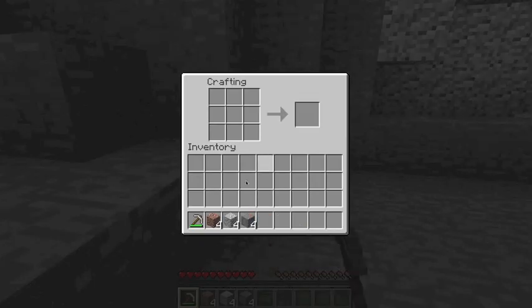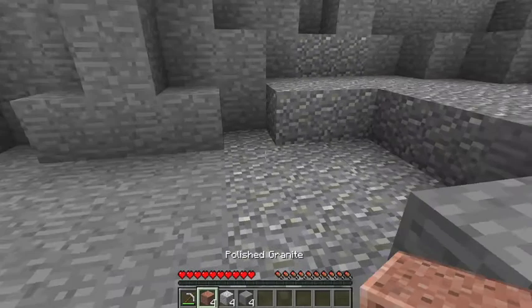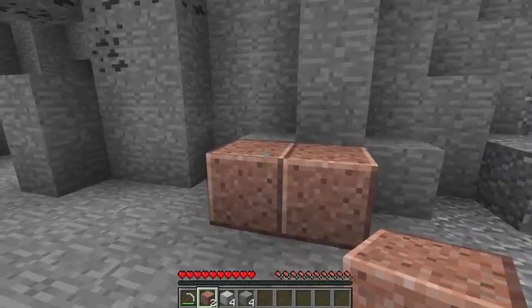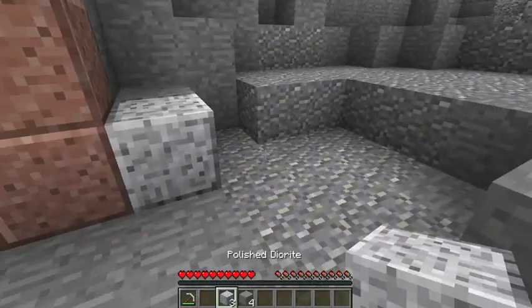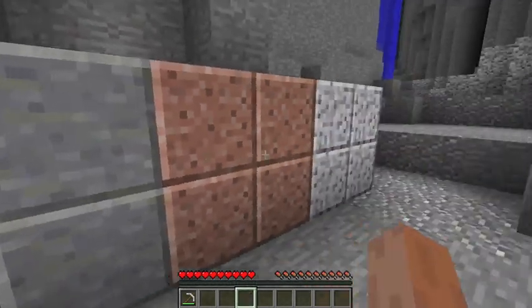If you have four of these, you can craft them in a crafting table into polished versions of themselves. These polished versions can't be crafted back into the non-polished versions, but as you can see, they have a slightly more cut look than the unpolished versions.